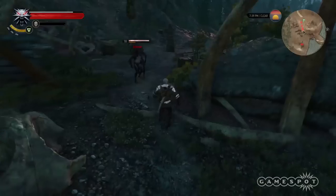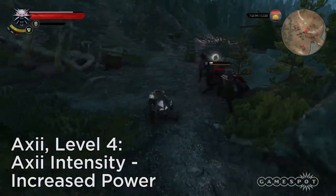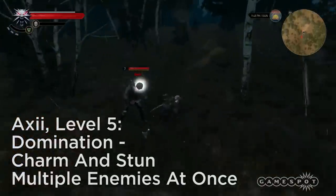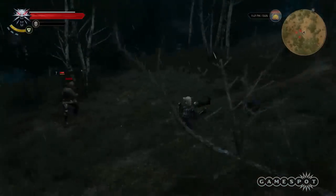Level 4: Axii Intensity — it makes Axii even more effective. Level 5: Domination allows you to stun and convert two opponents at once. Why bother getting your boots bloody if you can just make someone else do your dirty work?